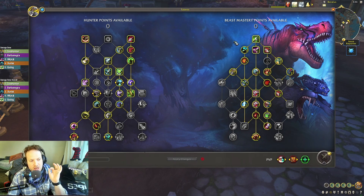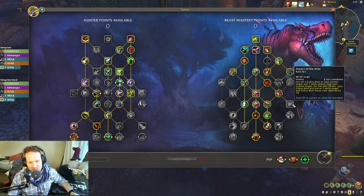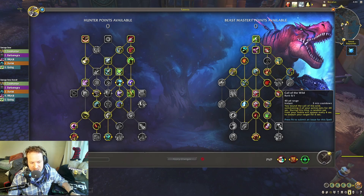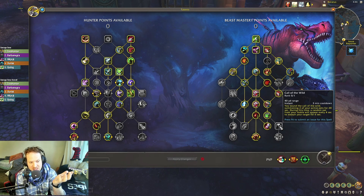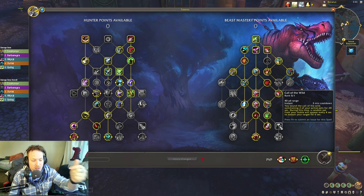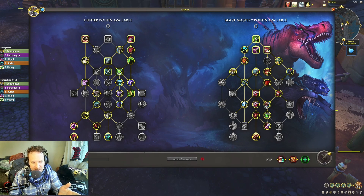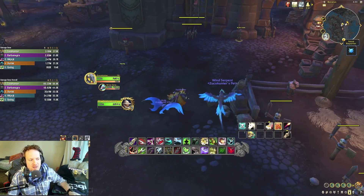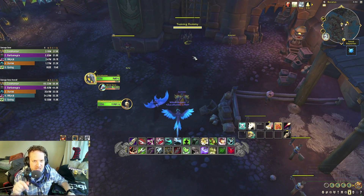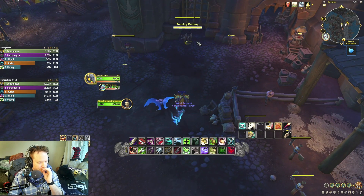The build I'm showing is a stock standard Mythic+ build. You're not going to be taking Aspect of the Wild, Call of the Wild, or the Dire Beast line. I've tried those talents — they're really cool and flashy, especially Call of the Wild — but they just weren't as good as the consistent DPS from the passive bonuses. The regular gameplay loop that BM Hunters are used to is just better. Let me show you the rotation and then we'll get into the dungeon footage.